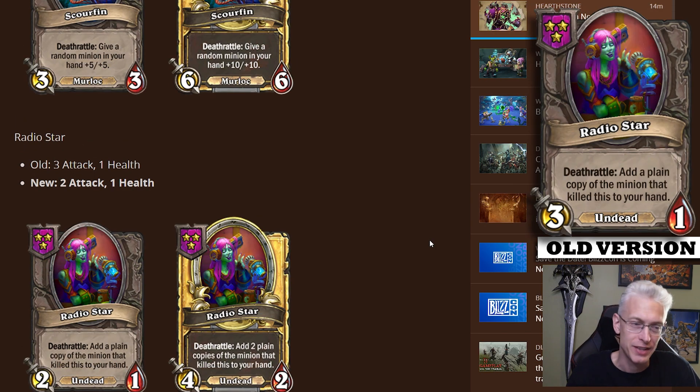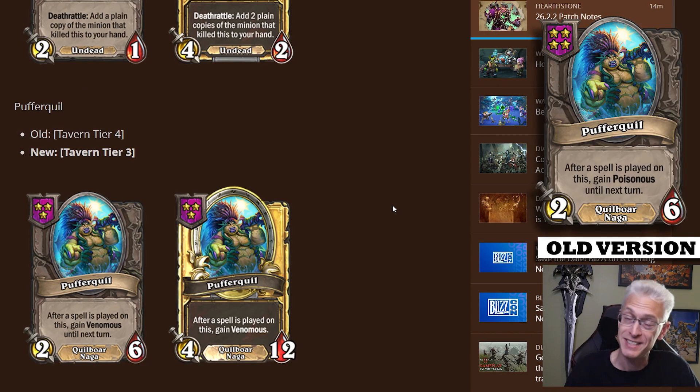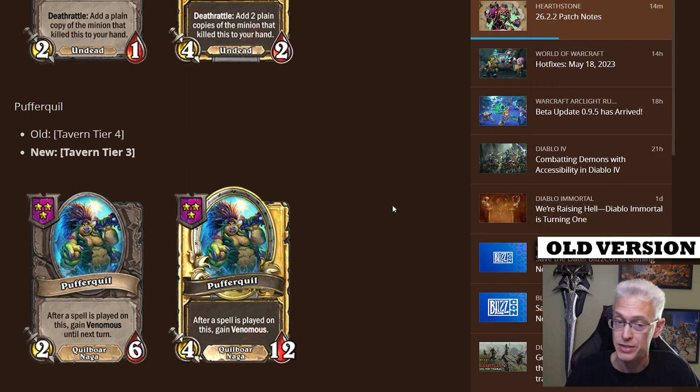Radiostar couldn't dodge it either — they got hit too. They go from a 3/1 to a 2/1 with the same exact effect for a tier three minion. The 2/1 stat line is definitely a little lackluster, but if you're using this card, you're not using it for its stats — you're using it for that ability to steal whatever killed it. Pop'gar Quill got a nice buff. It stays essentially exactly the same, except now it's tavern tier three instead of tavern tier four. So it's a 2/6 that, when you play a spell on it, gets venomous until the end of the turn.